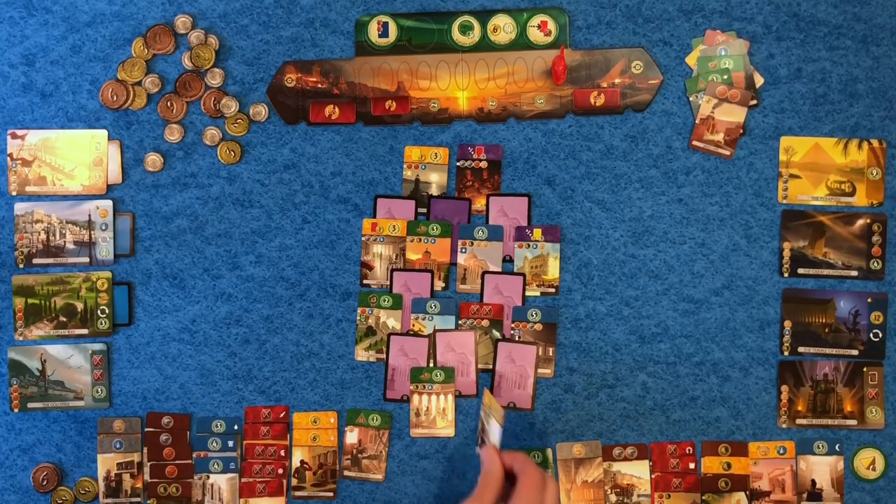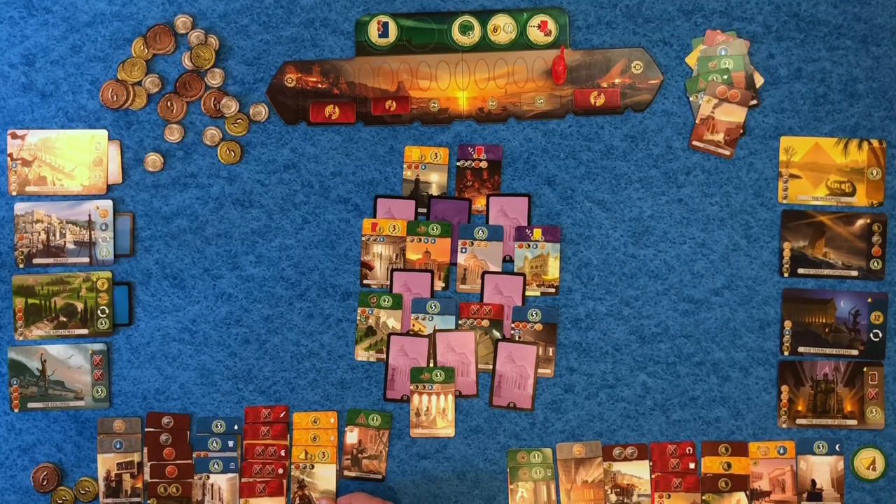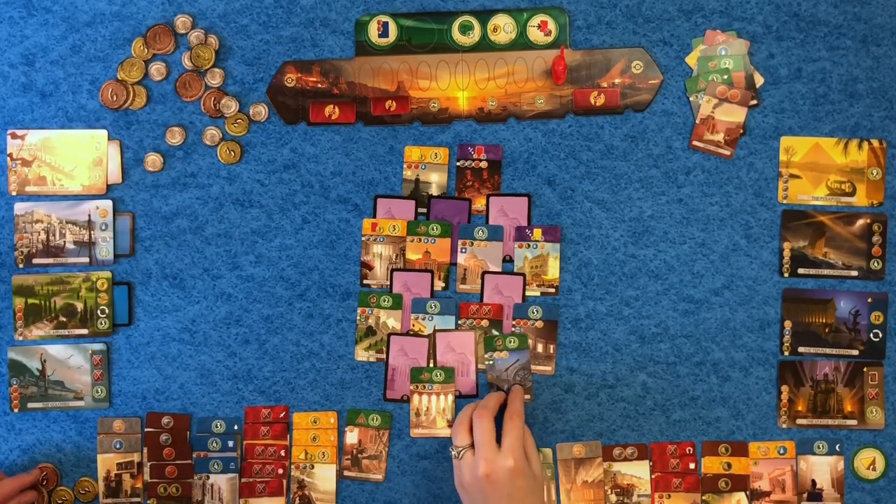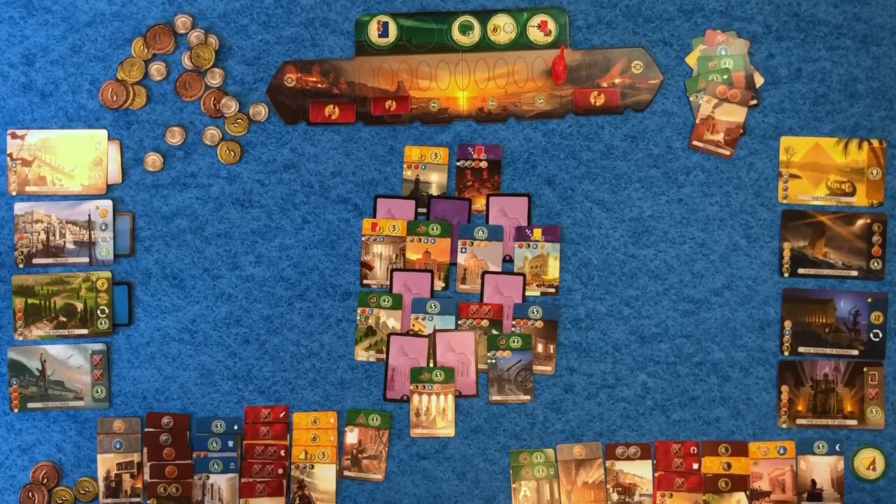Now we're on to Age 3. This game definitely ramps up — if you're behind you can come back because most of the points are scored in this final round. I'm going to be a really good sport and let Rob go first because I don't want either of those cards. I'm just going to build the Arena — I get six coins. I'm thinking I'm going to build the Great Lighthouse; it's the cheapest for me at only one coin. I'll buy a scroll for my customs house and then get to block one of these cards.